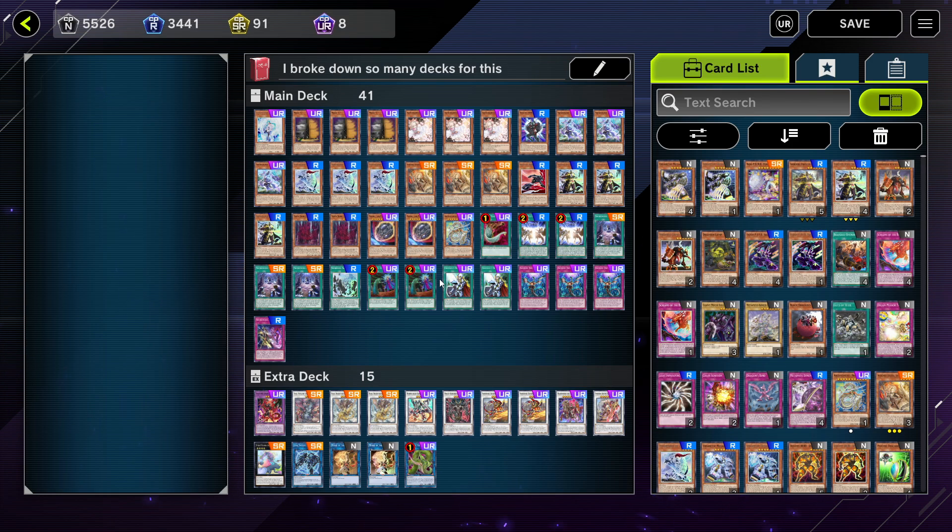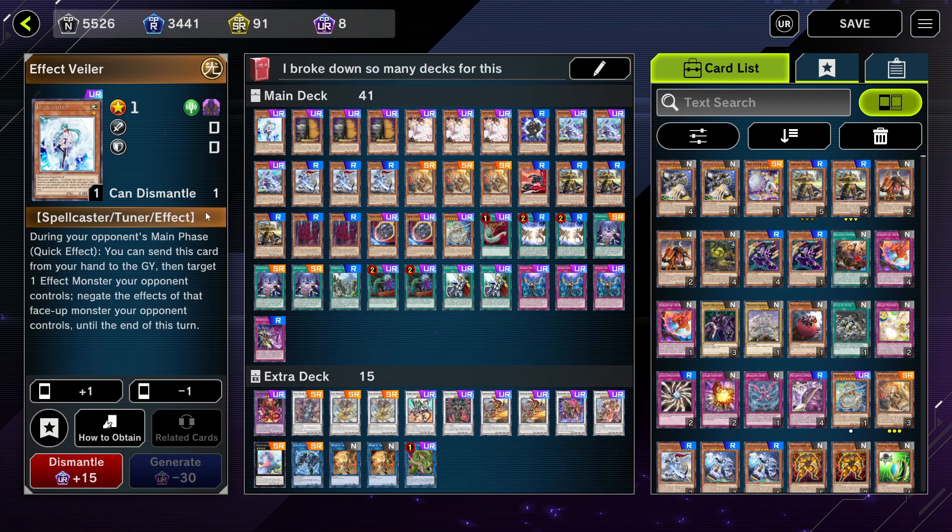Now, I know in Gold anything is kind of possible, but some of the plays I've discovered with this deck are absolutely bonkers. I could already see what I could do for those higher tier matches eventually. Having played the deck a couple of times, I'm genuinely mind blown by some of the things you can do. Let's go over the profile really quick. We only have one Effect Veiler because I didn't craft any other copies.